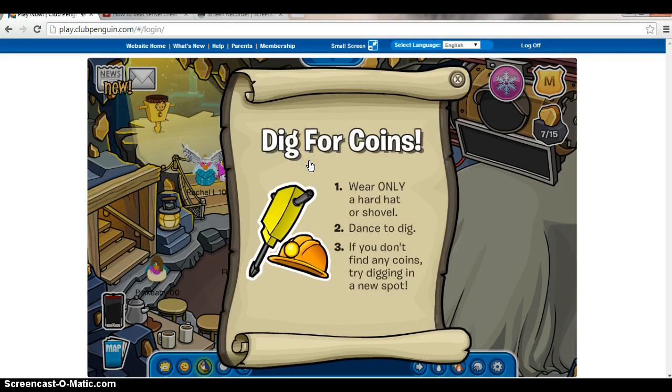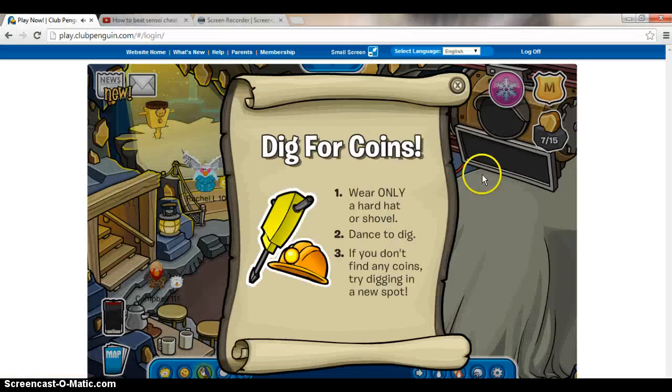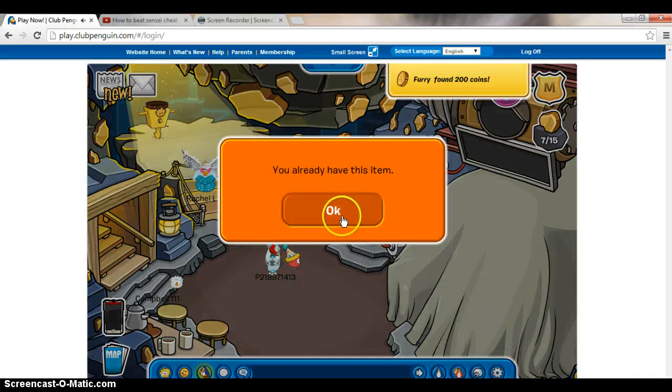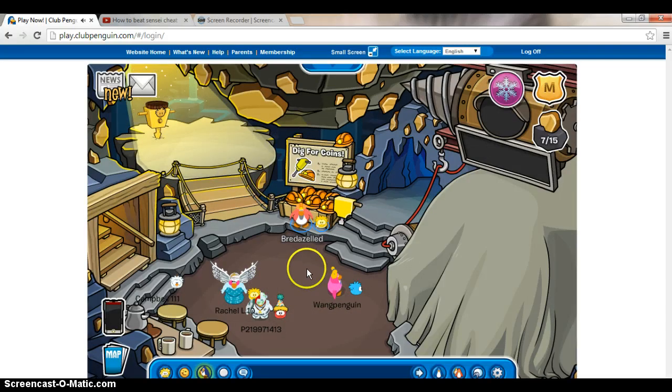Right here where it says 'dig for coins,' click on that. It says number one: wear only a hard hat or shovel to dance and dig. If you don't find any coins, try digging in a new spot. Once you've read that, exit, and right underneath there is a little shed — just click on that. It will pop up asking if you want to collect the item. Click OK, grab it, and you've got it.